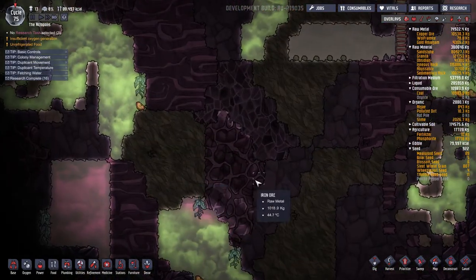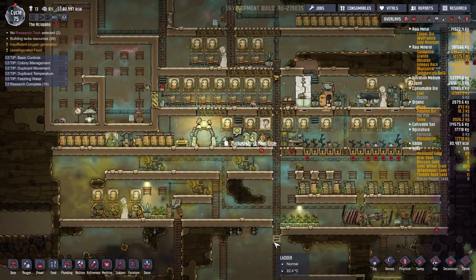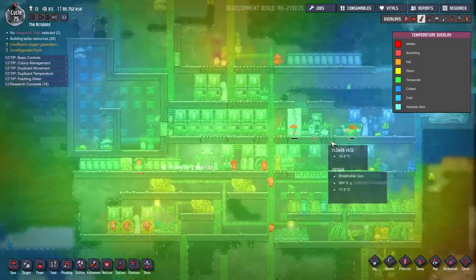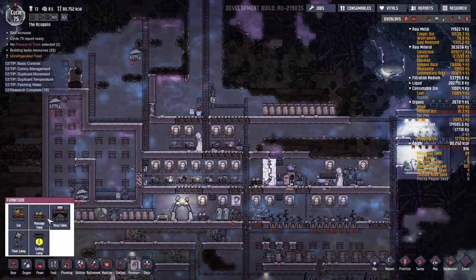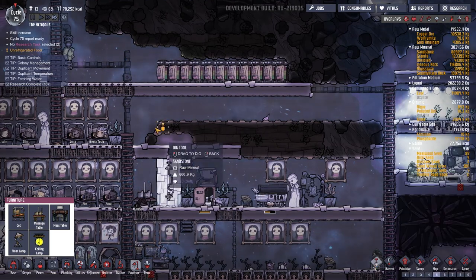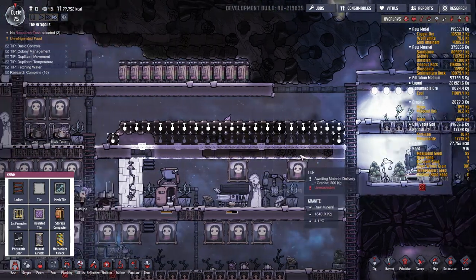We'll have so much algae — this is beautiful. The base is looking much better. Look at all this polluted O2 — I'd expect the duplicants to consume it. We'll need to make some more beds for the new arrivals, and we should dig all this out. That'll be good to finally get that taken care of.